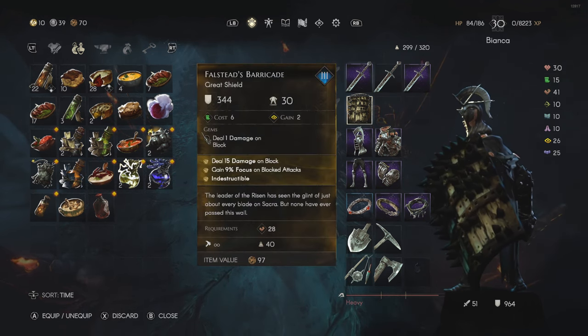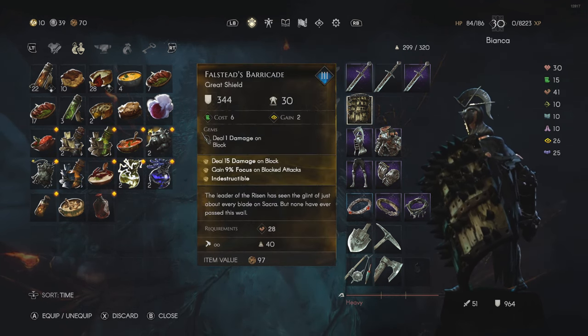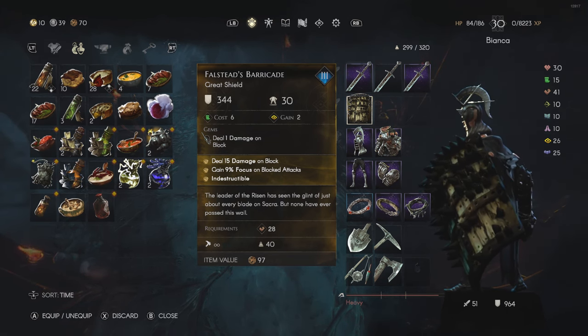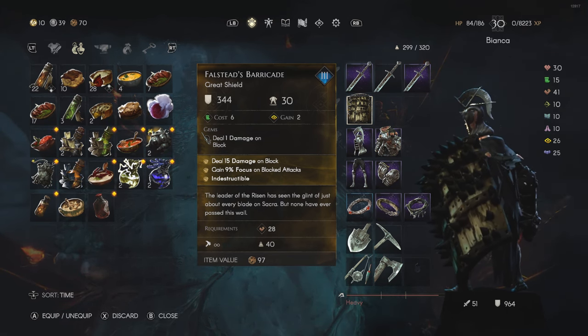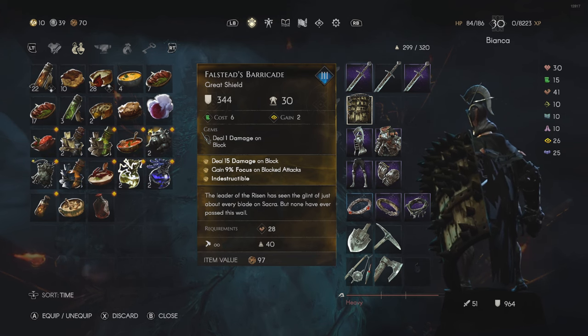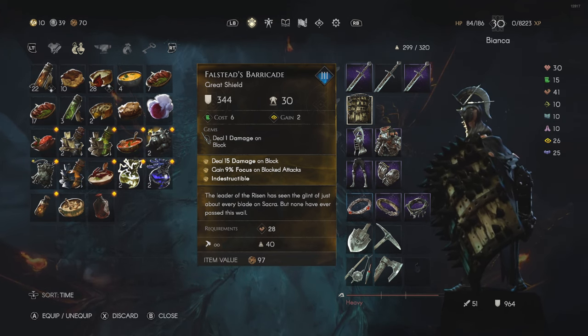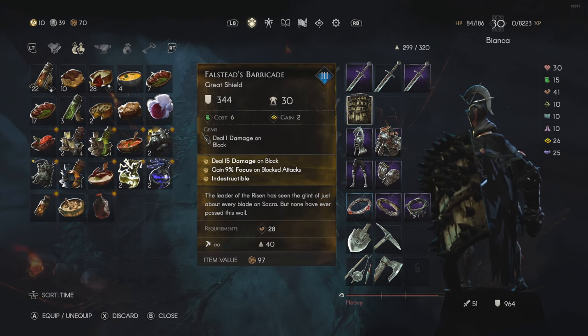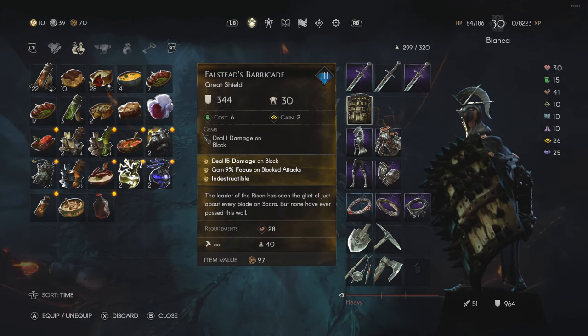The shield that helps with the reflect is the Falstest Barricade. It deals 15 damage on block, and I also rolled a gem with my block — I rolled the lower end of the roll, which is just one damage. I also get 9 focus whenever I block attacks.